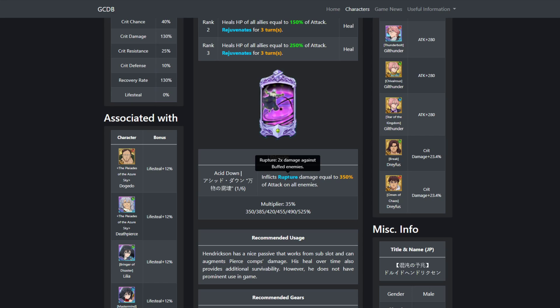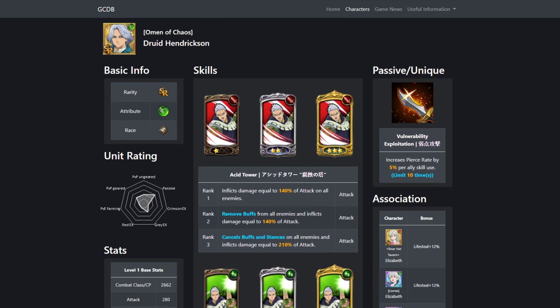His ultimate is rupture — double damage to buff enemies — actually pretty good, and it's AoE as well. When maxed out, that's going to be 1,050 damage, so super good. Then his passive increases pierce rate by 5% per ally skill use. So if he has max stacks and then he ults, that's going to be really good — he's going to be doing some good damage as an SR. Really, really good unit.